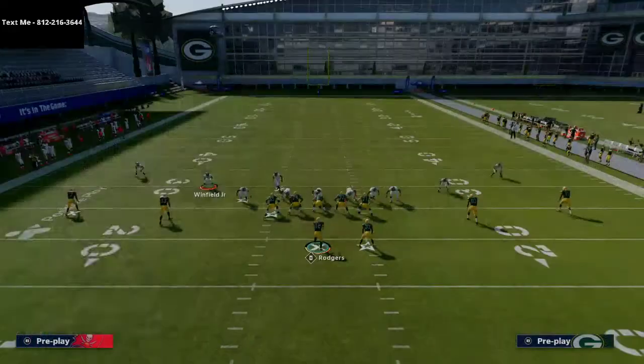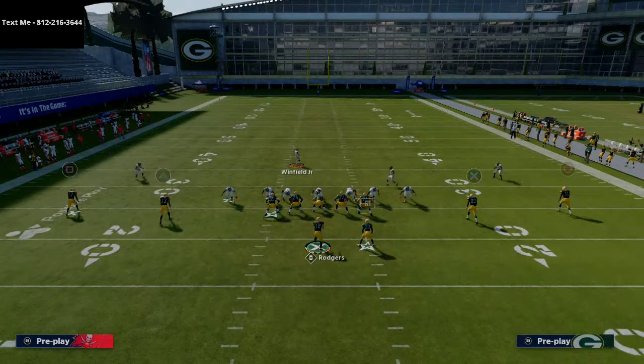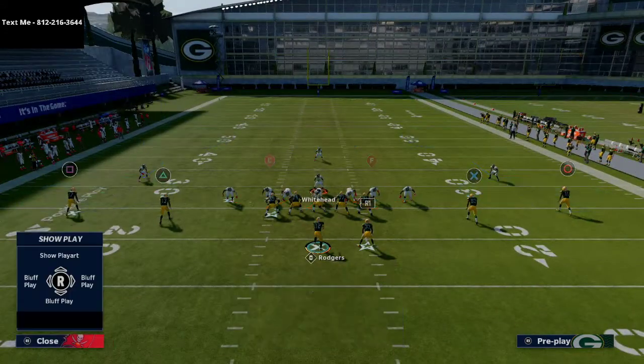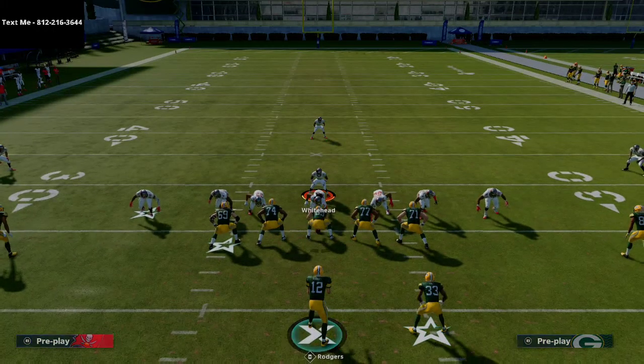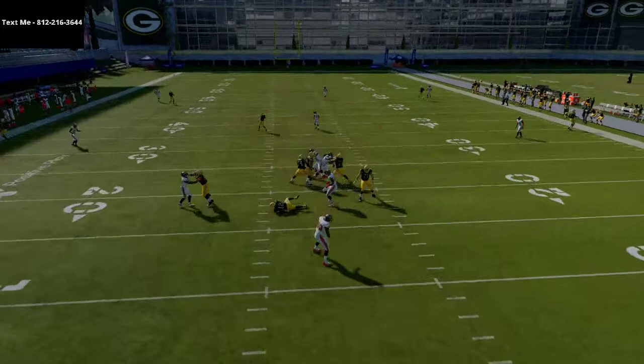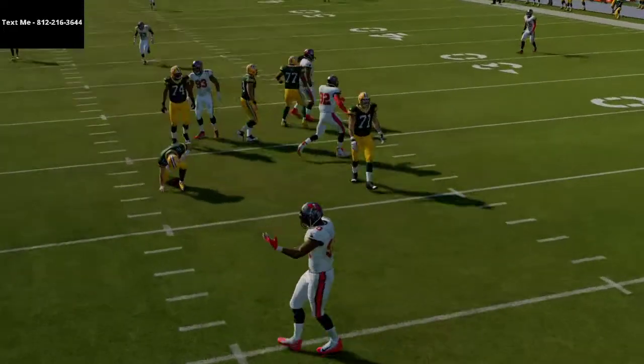All we're going to do is audible to pinch dog three. We're going to base the line, crash our line out, use her right over the center, and run down at the snap of the ball — and you're going to see we get instant five-man pressure. As you can see right there, super easy pressure to get in Madden 21.